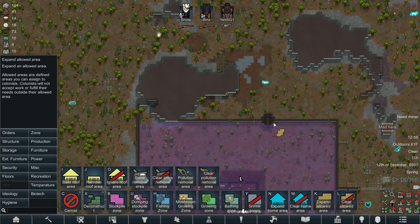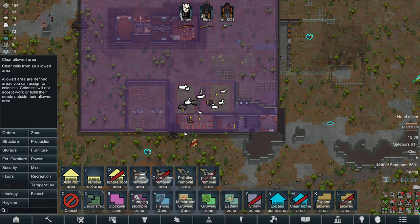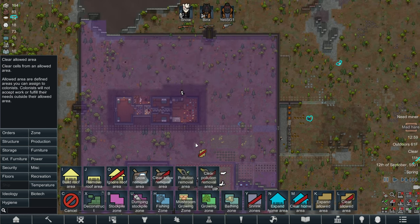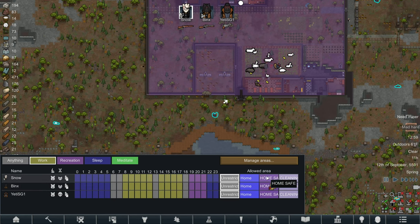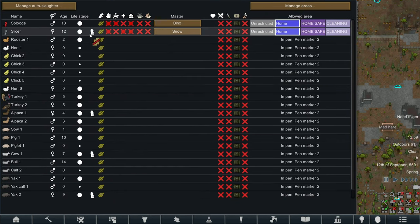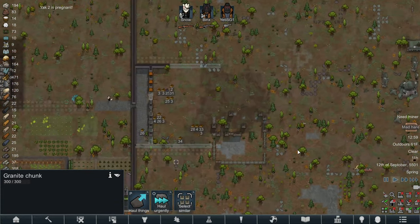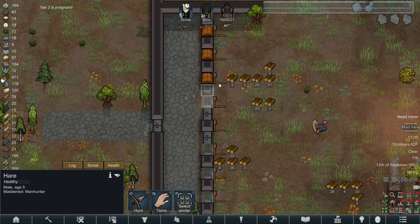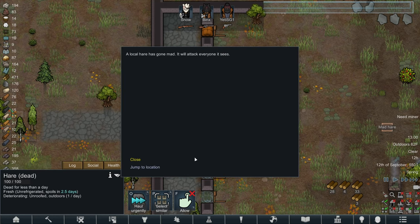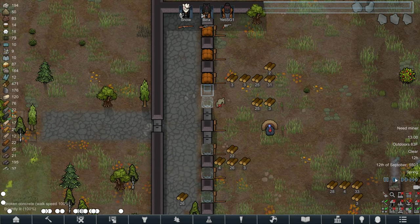I'll take the safe zone right up to the walls because if you don't, they won't be able to fix the walls if they get damaged. Clear out of the tunnels - that is not safe in there. Now our guys and animals are on home safe and they shouldn't go outside the walls. The mad hare might just catch himself on those spikes - they are wooden at the moment because we don't have any steel since we don't have a miner.